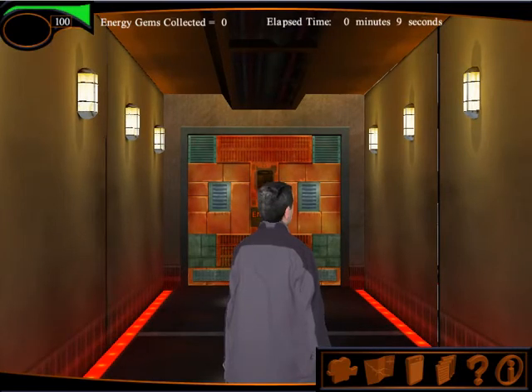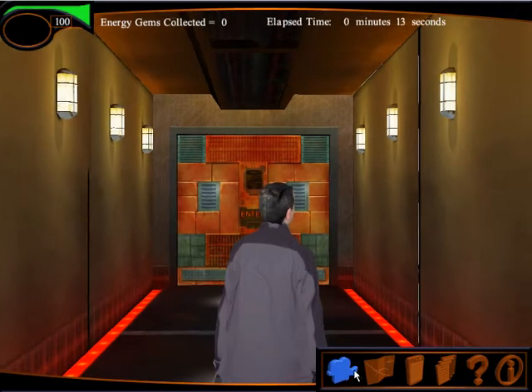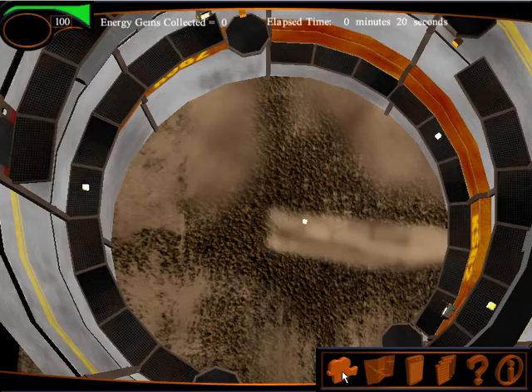Let's take a look at the gameplay for KSB2B. Here's a look at the control room that we're going to go into. We were in the entry, and we are going to go into the control room and select these shapes that are keys to unlock elevators.